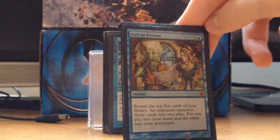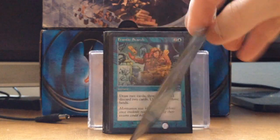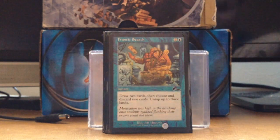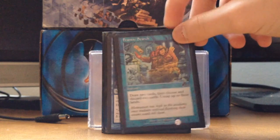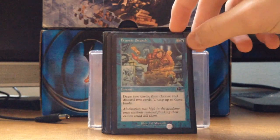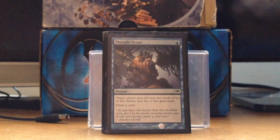Fact or Fiction — everyone knows what this card does. I got the Solid Foil edition because it was like 99 cents and it's foil. Frantic Search from Urza's Saga — untap 3 lands, loot effect. It's pretty sweet.